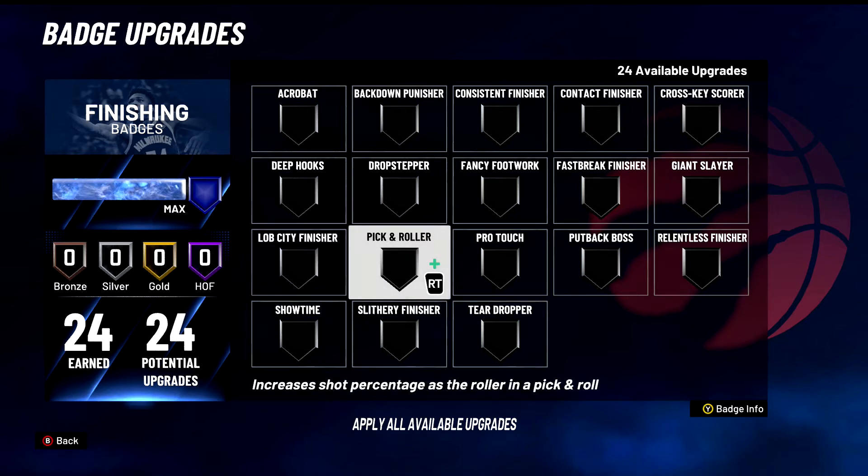Pick and Roller — increases shot percentage as the roller in a pick and roll. Your shot percentage isn't a big deal when you're trying to dunk the ball, but this isn't horrible. We'll put it in C tier. I know some people run it on bronze. Not amazing, but you got four free badge points off Lob City Finisher, so maybe put it on a little bit. There are better badges though. C tier badge.